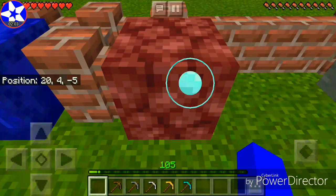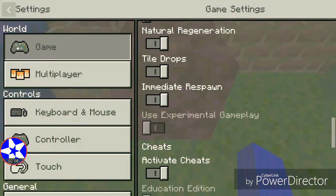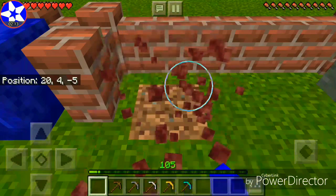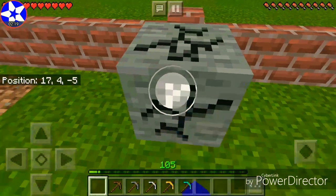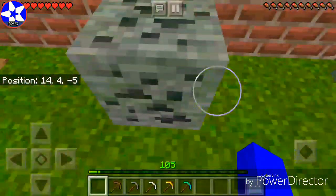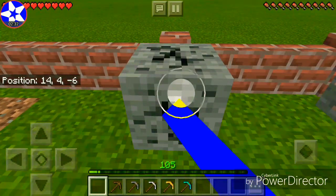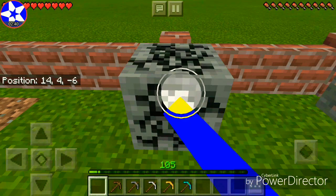Netherrack first — let me make sure tile drops are on. Good, tile drops are on. Testing coal, gold, diamond, lapis lazuli, emerald, and nether quartz. This is starting to get a little boring but I'm going to continue anyway.